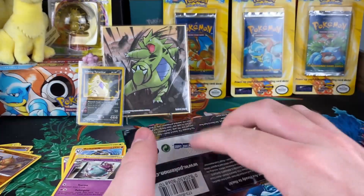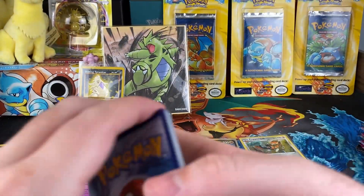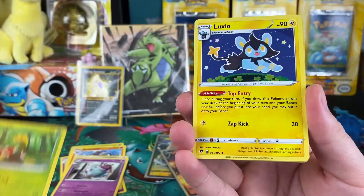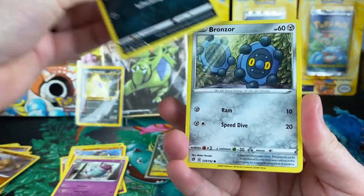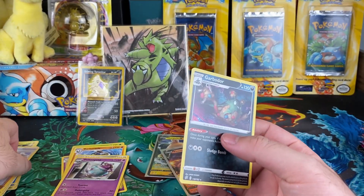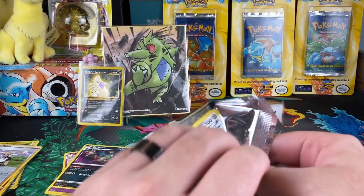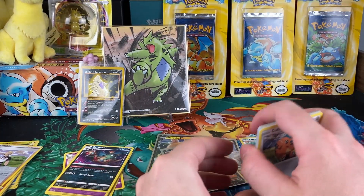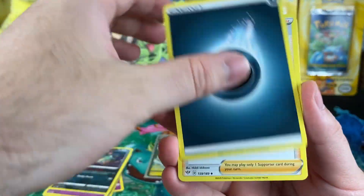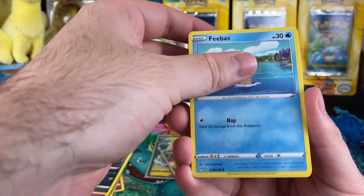Poltergeist — all right, that is okay. I'm not sure if we've hit 400 yet or not, probably not. I've figured out what I'm doing for the giveaway — I'm not gonna tell you until it happens. Or maybe I've already told you, I don't know. It all depends on when we reach 400. Definitely stay tuned for that. All right, here we go — last Darkness Ablaze pack. We haven't really pulled a whole lot from here today. Crabrawler and then a Escavalier — unfortunately nothing there.